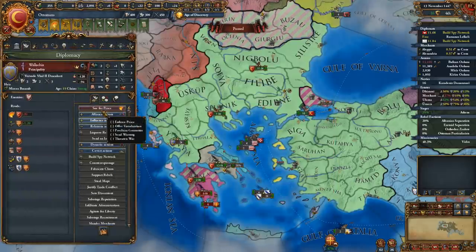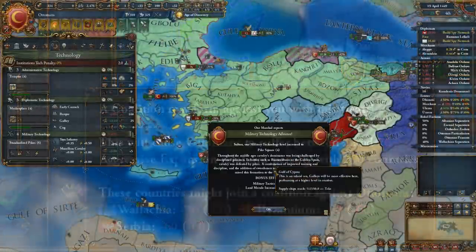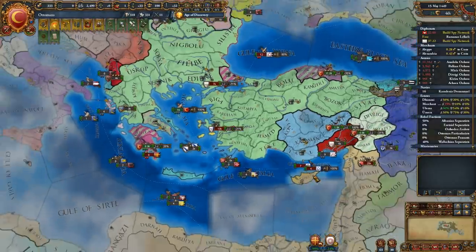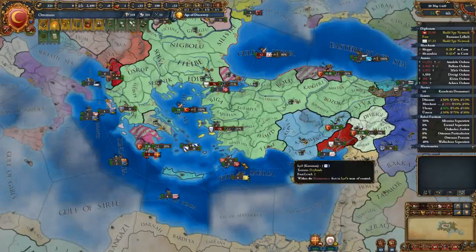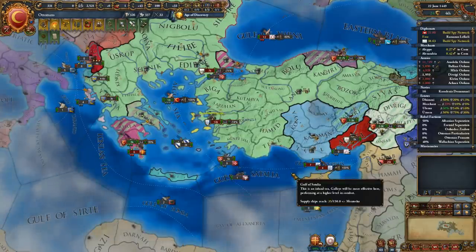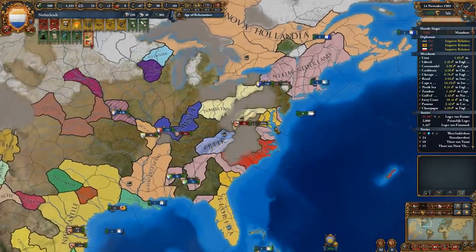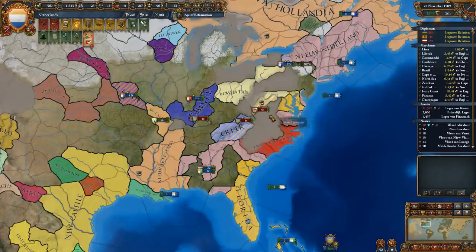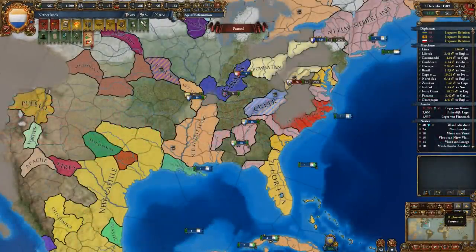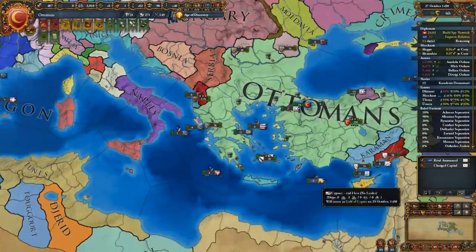For example, if an Ottomans player invades and annexes a Christian European nation, they will suffer severe AE penalties towards other Europeans, as they are a Sunni nation attacking a Christian country. Attacking the Mamluks or any other Islamic nation, however, results in far lower AE impact towards European nations. Similarly, attacking Native Americans as a European has no impact on other European nations' opinion of you, and expanding into multiple continents simultaneously makes you far less likely to trigger a coalition.